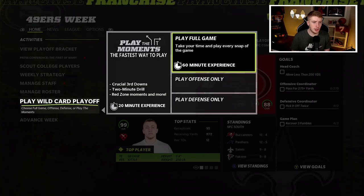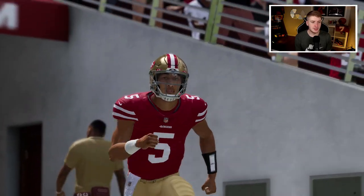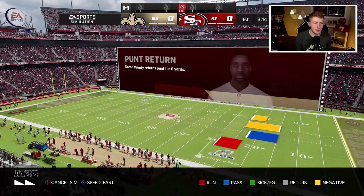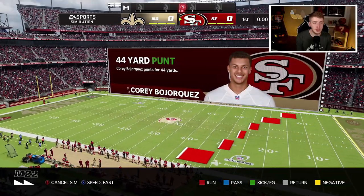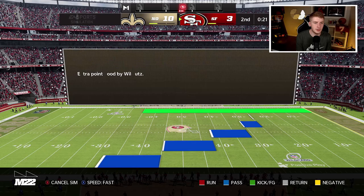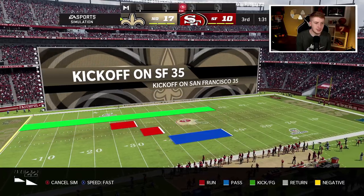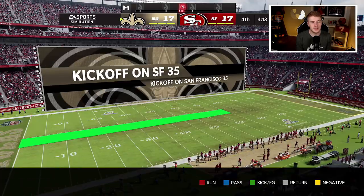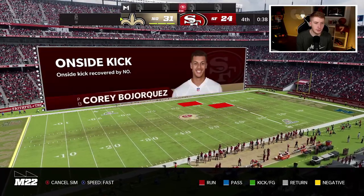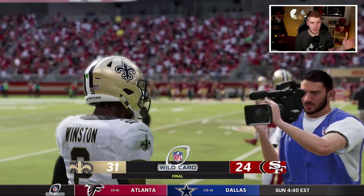I think we have the team to upset the 49ers in the wild card. Let's jump right in — wild card weekend, going up against the San Francisco 49ers with Trey Lance at QB. We start with getting a stop but don't score. 49ers put up a field goal — it's 3 to 3. Winston gets good field position and we score — 10 to 3. 49ers still not scoring. We go up 17 to 3, then 17 to 10 — don't let them back in! It goes to 17 to 17. Trust in Jameis Winston — 24, then 31 to 17 with a minute left. We beat the San Francisco 49ers 31 to 24! On to the divisional round!